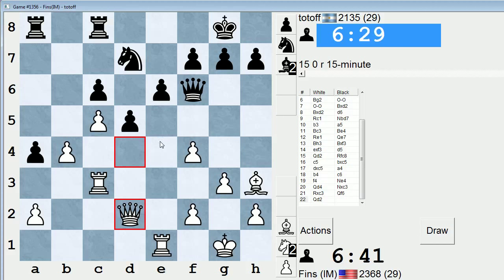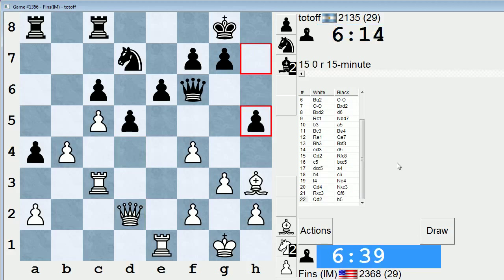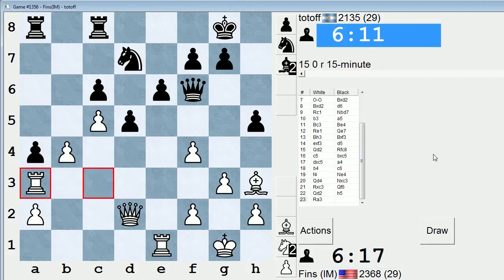Say he plays rook d8 protecting the knight — he still can't play e5, because I take on d7, he takes back, and then I win the e5 pawn. So I think now he's going to have to expend a couple tempi just getting his pieces off that line. H5 — okay, could be useful, trying to go h4. I think rook a3 is decent. Yeah, let's play rook a3. Both creeping closer to that five-minute mark, whereupon the game officially enters blitz territory.